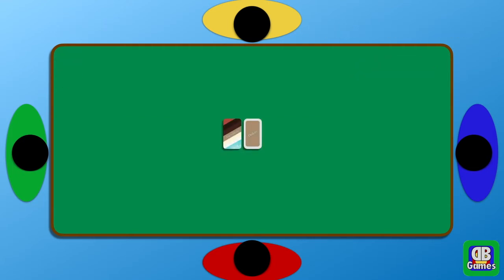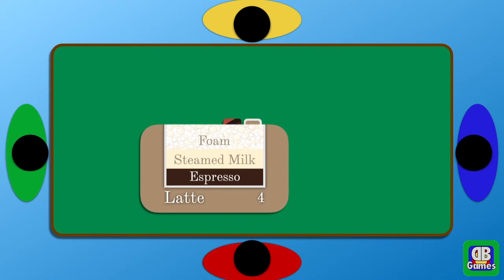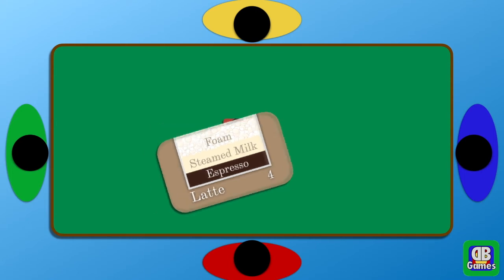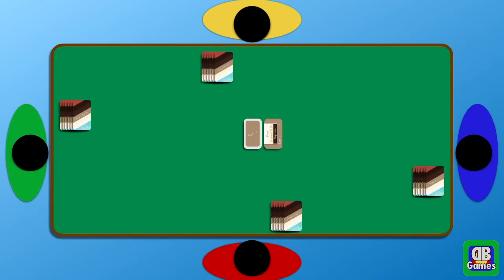This game is a little different than the other two we've talked about so far. It starts with everyone getting dealt the ingredient cards evenly. What we're going to do with those ingredient cards is try to fill the drink order — in this case we're going to start out with a latte. You shuffle all the order cards, put them in the middle, lay one down face up, and then everyone gets dealt the ingredient cards evenly.